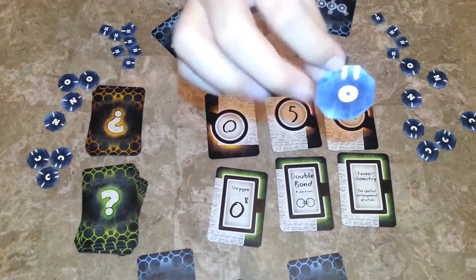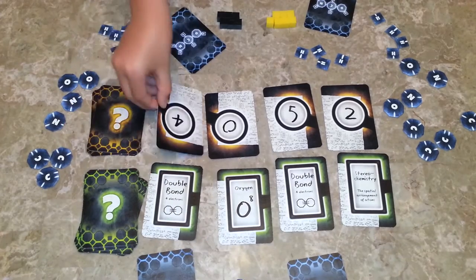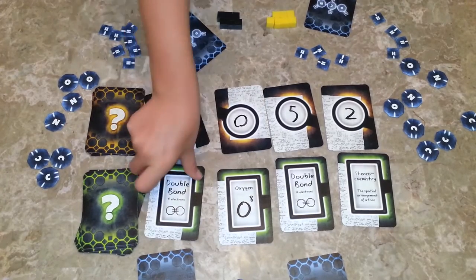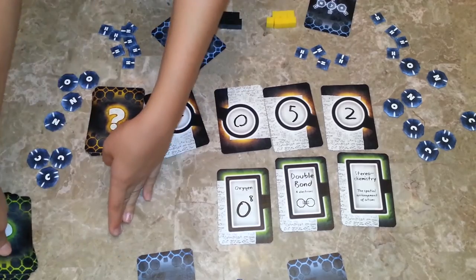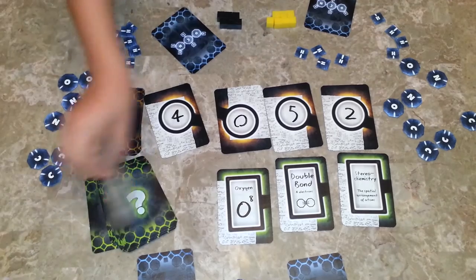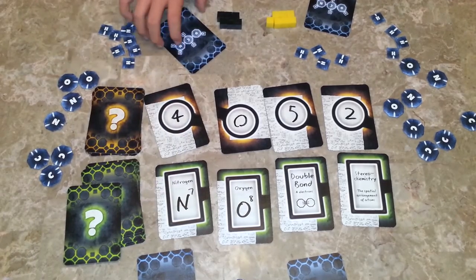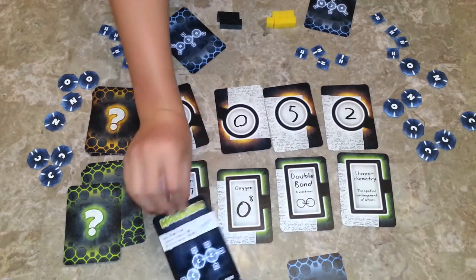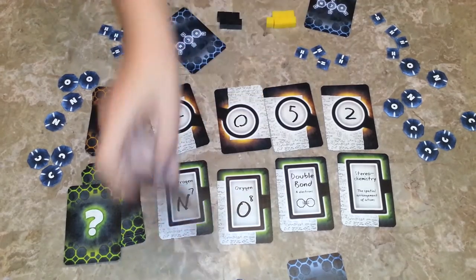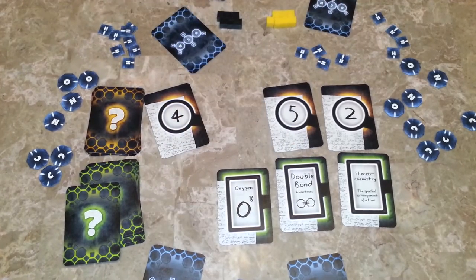In easy mode, there's always one double bond. The knower then replaces the used clue cards — putting the used one at the bottom and revealing another. Now the knower gives a hint to the second player: it's all carbon, so the knower indicates zero nitrogens, meaning that player knows he's not going to use any nitrogen tiles.